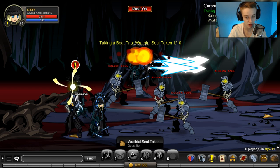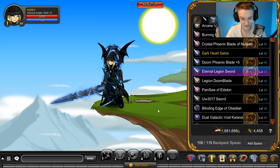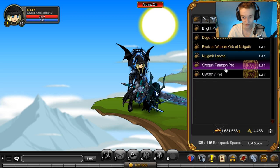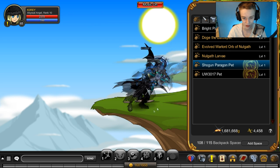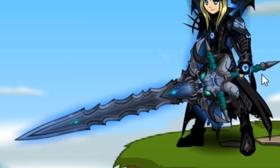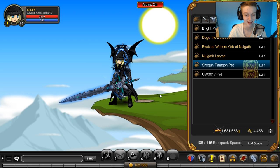Once you complete the Wraithful Souls you turn it in and there's a chance you get the weapon. Here is the weapon from the quest. A lot of people said it looked like Frostmourne from World of Warcraft. There it is without any other weapons equipped - a very nice looking blade. It did look a little nicer before these bent parts on the side were changed. If you want to see what it looked like before, that picture is on Elena's Twitter.